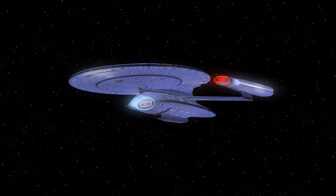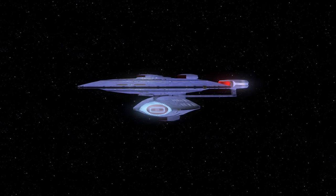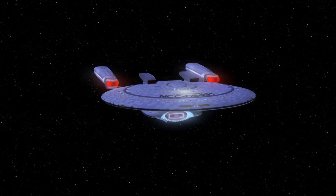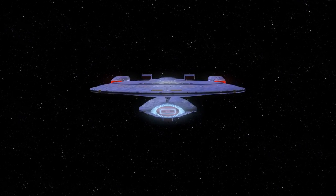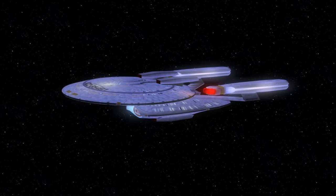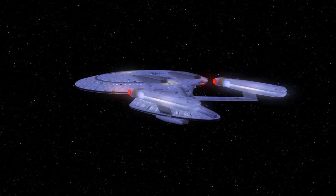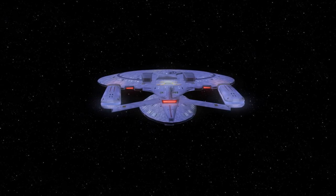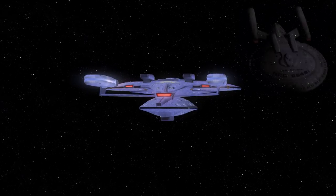In my opinion, this looks like they took the engineering hull of a Galaxy Class, then miniaturized a Galaxy Class saucer and the nacelles, and slapped all of that together. Then attached mini deflectors — just the two things on top and one on the bottom — which double as shuttle bays also. This is quite an interesting design.